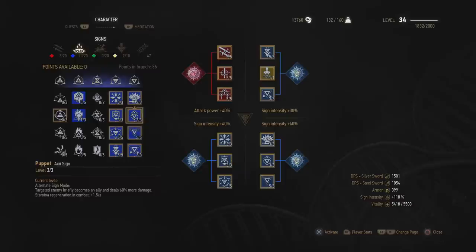Then we have Axii Intensity, which increases Axii sign intensity by 25%. Next is the best Axii sign ability — Domination — where two opponents can be influenced by Axii at the same time, allowing great control in mob situations, or even if there are just two enemies you can influence them both or hit them both with a stun. The reason we have 5 out of 5 for Melt Armor and 1 out of 3 for Fire Stream in the Igni tree is because we needed those extra points to unlock the third level of the magic tree to get to Quen and Axii Intensity.